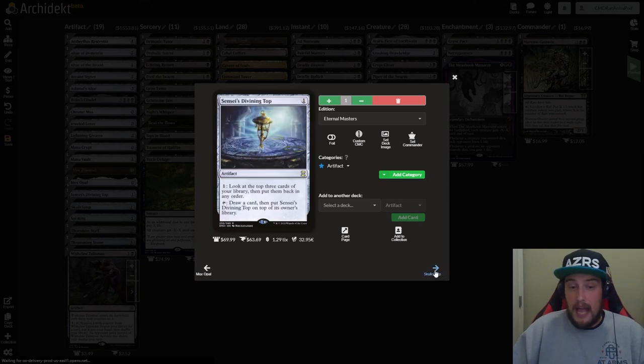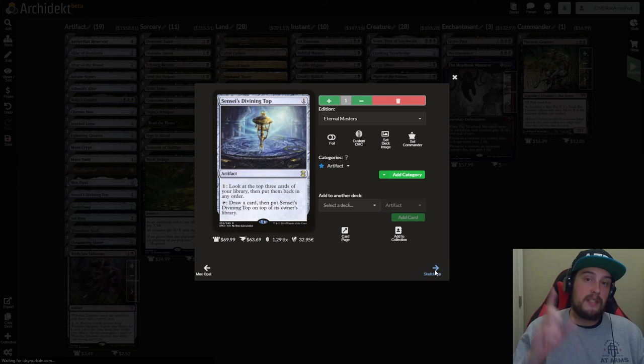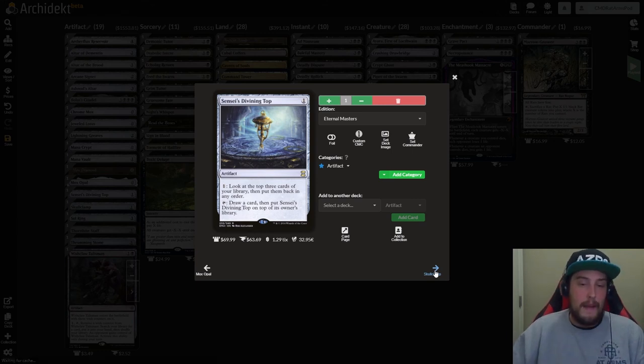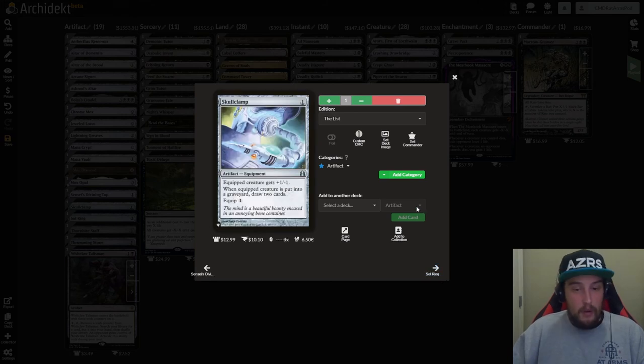We have Sensei's Divining Top — one drop artifact with two activated abilities. You can pay one to look at the top three cards of your library and put them back in any order. You can also tap it to draw a card and put Sensei's Divining Top on top of your library. We have Skullclamp — one drop artifact equipment. Equipped creature gets +1/-1. When the equipped creature is put into a graveyard, draw two cards. Equip one.